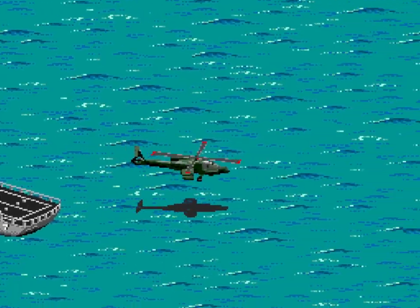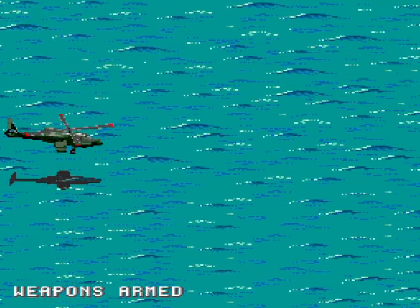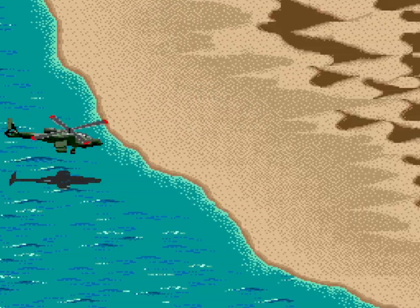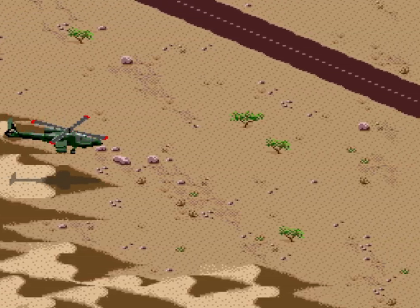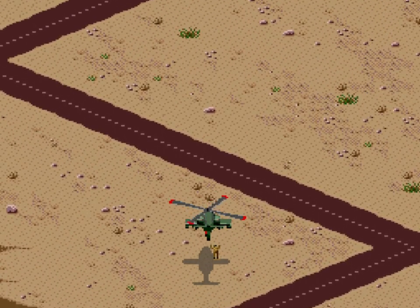Mission 1 titled Air Superiority is as simple as it gets and functions as a way to ease you into the game without feeling like a tutorial. Here's a pro tip: your fuel gauge pauses when you fly over the water, which is very useful knowledge if you're going for a far away objective or item pickup and can't spare the fuel to go there directly.